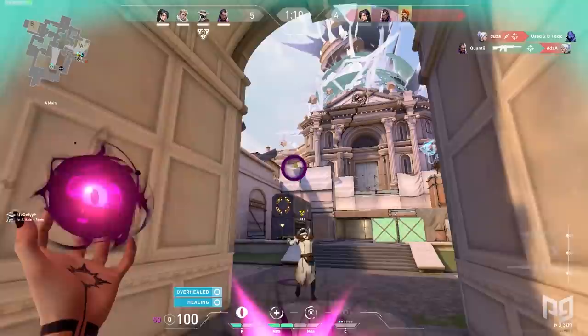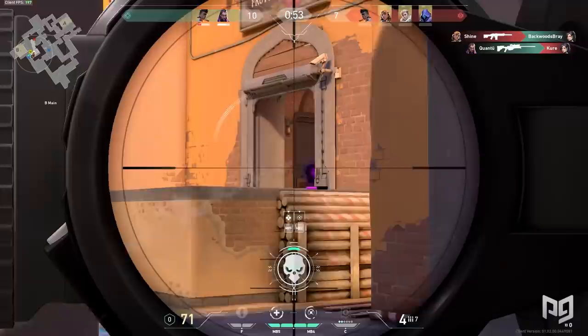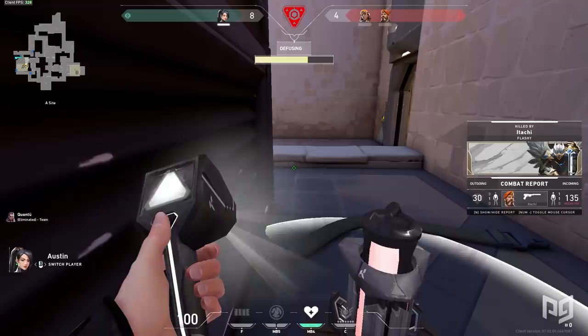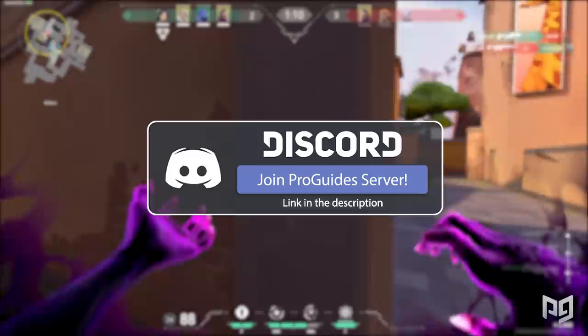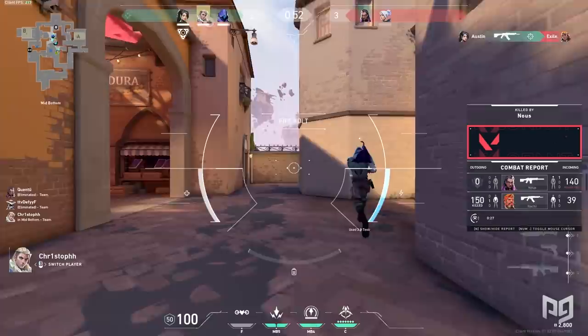To all the Reyna mains out there, we hope this guide helped you learn a thing or two, and we hope it helped shine a light on those looking to make the switch to Reyna. She's an agent with exceptional carrying ability when played properly and is a blast once mastered. Implementing these tips well can easily push you to your next rank promotion. If you enjoyed the video, please like, comment, and subscribe, and hit the bell notification to stay up to date. Check out proguides.com for the best on-demand coaching, or join our Discord community to chat, hang out, and find friends to play with.